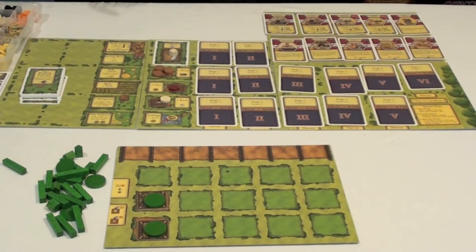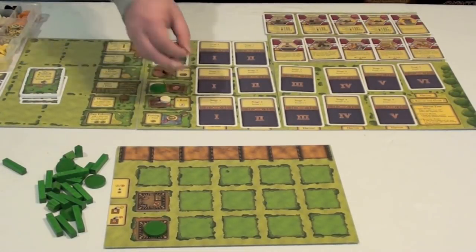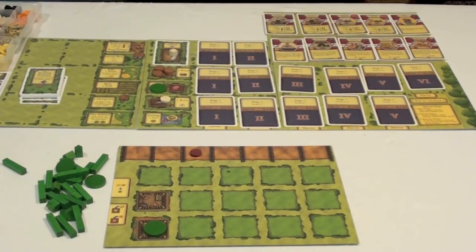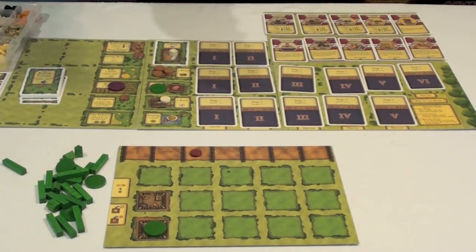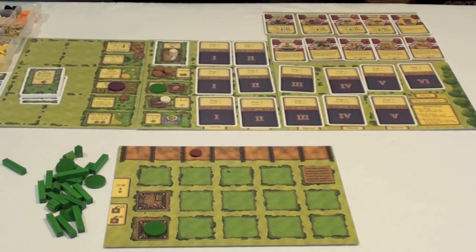Then players would take turns placing their workers onto actions and taking those actions. These actions may be various things — they could simply place onto an action to collect resources. For example, to take this clay and place it on their board. Other things they might want to do, for example, is to place onto the plow one field action, which would allow them to place a field on the board in order to plant something there in the future in order to get more goods.